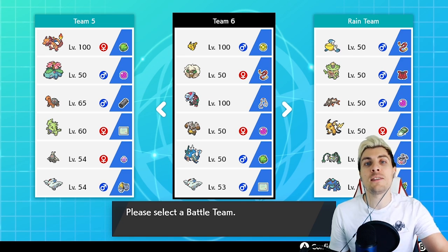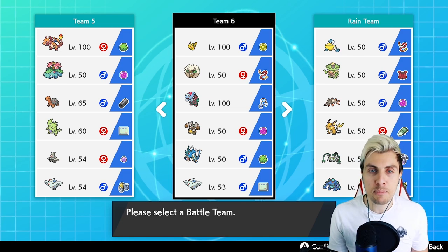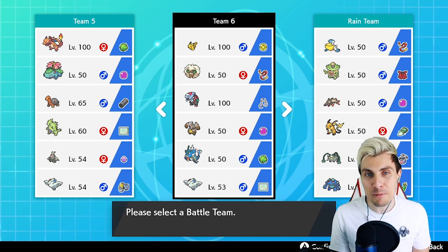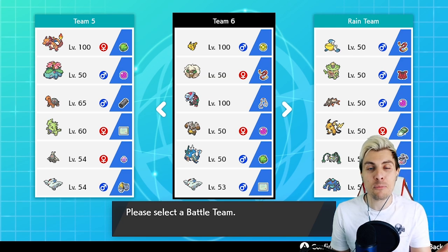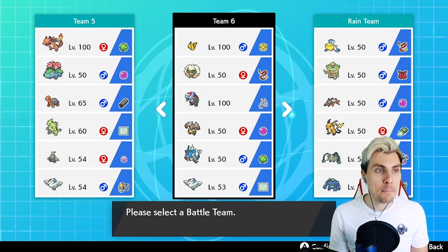There will be a rental team for this specific squad at the end of the episode, so if you want to try it out, stick around. If you do try it out, let me know what your thoughts are around this team. It would be great to hear, and if you've been playing around with G-Max Pikachu of your own, I'd love to hear some of your builds.